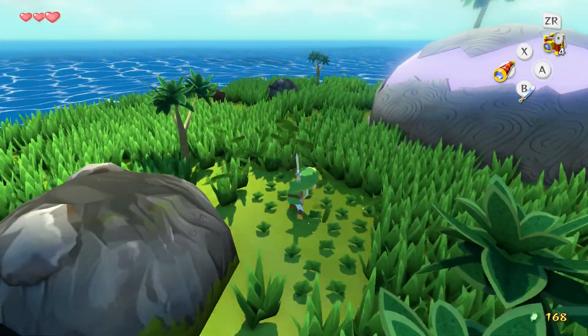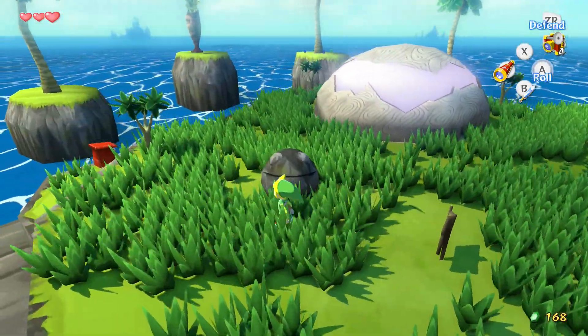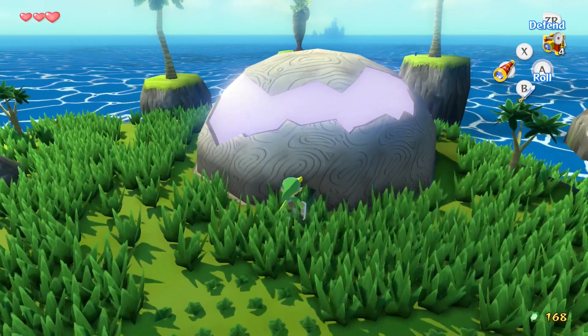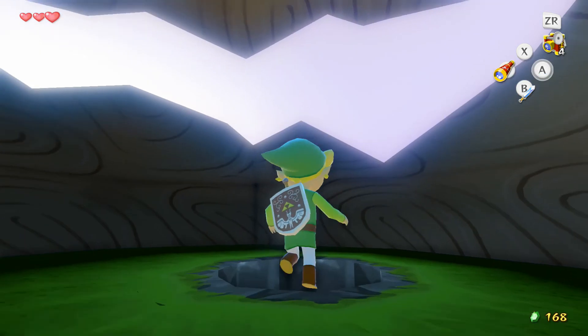I'm just trying to pull out my sword, I don't know what happened there. I don't even know what it says here, but — Entrance, yeah, the entrance is right here. Into this little area, and jump in. Let's do this.